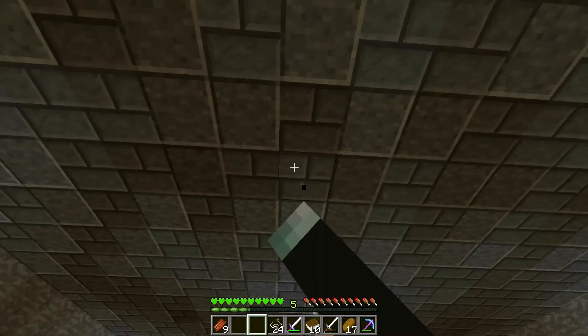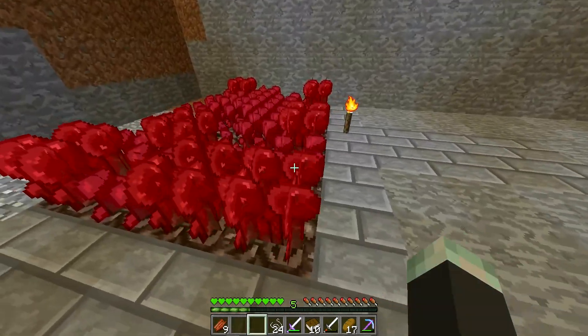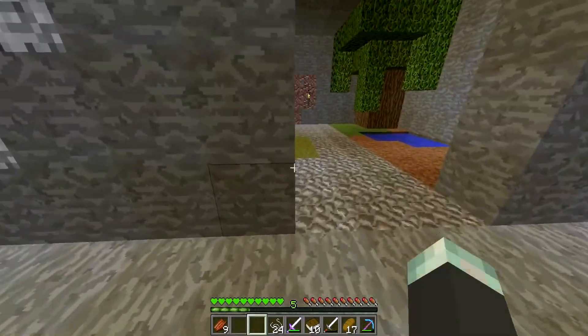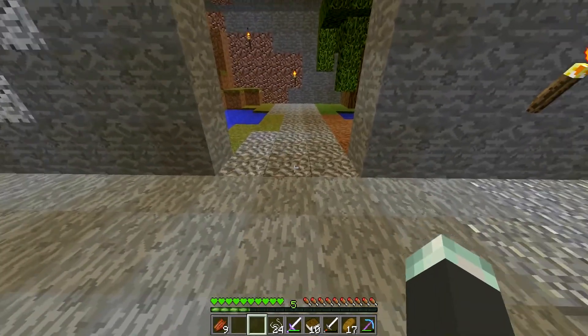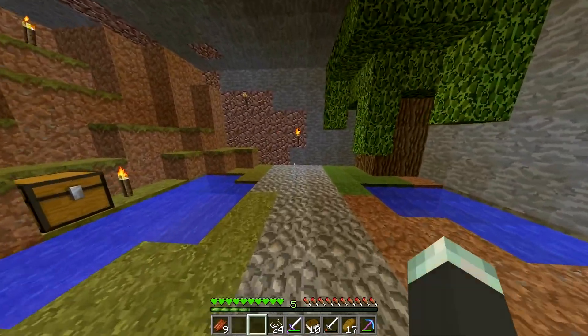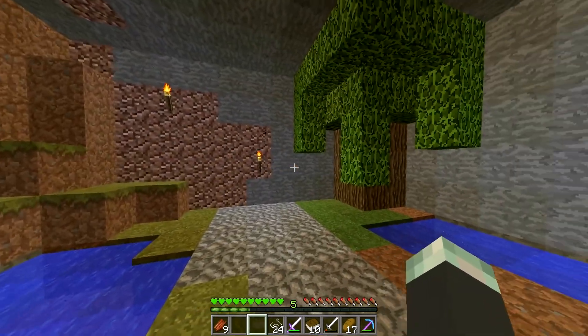So, this is the cool pattern I made — andesite, polished andesite and stone brick. It's a cool pattern, in my opinion. Here we got a little nether wart farm, I got to finish the flooring here. And here we got... I'm going to make this a secret room. I'm going to put pistons over here, over there, and make a secret room. When we go in, this will be a cool little room where we put the livestream viewers.